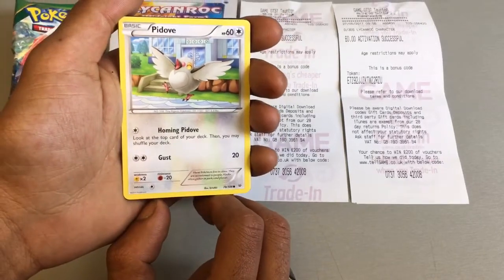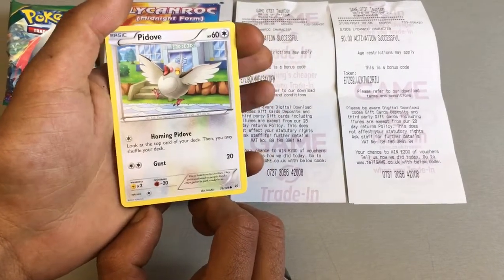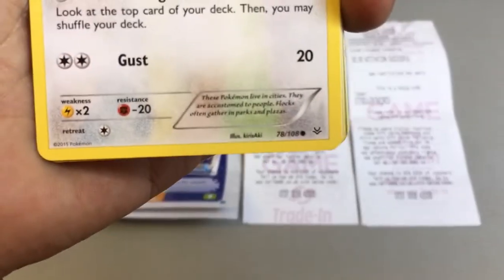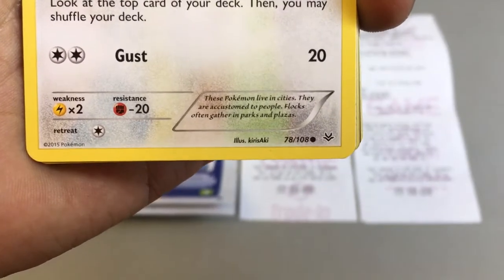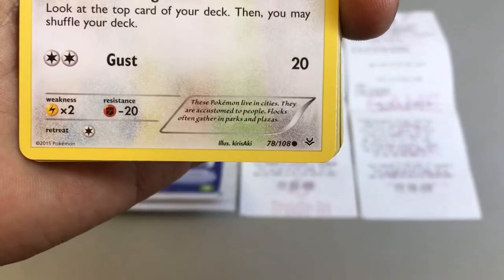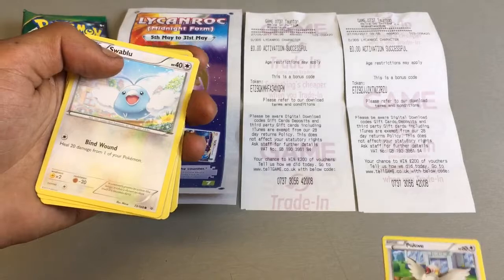We've got a basic form Pidgey with 60 health points and two attacks: Homing Flight and Gust. A little bit of information: these Pokemon live in cities, they are accustomed to people, and flocks often gather in parks and plazas.